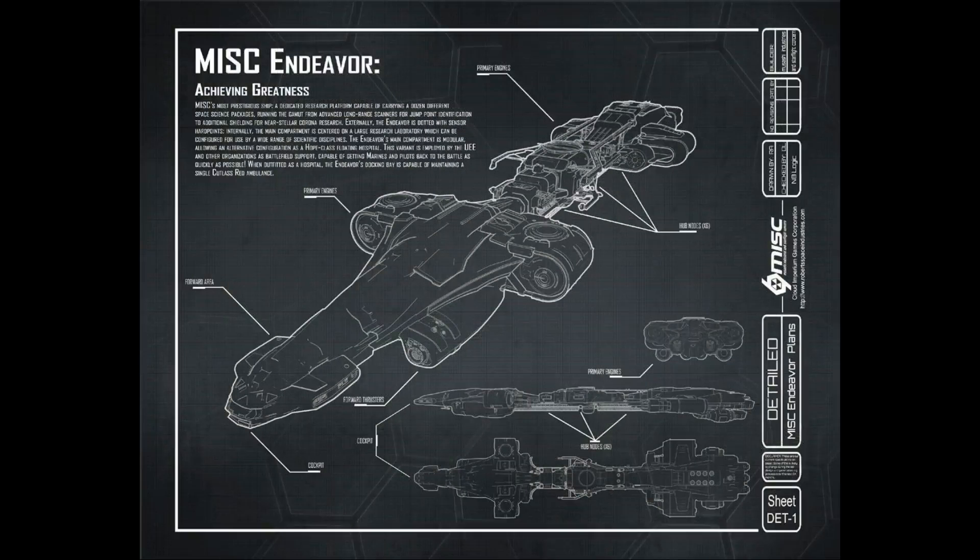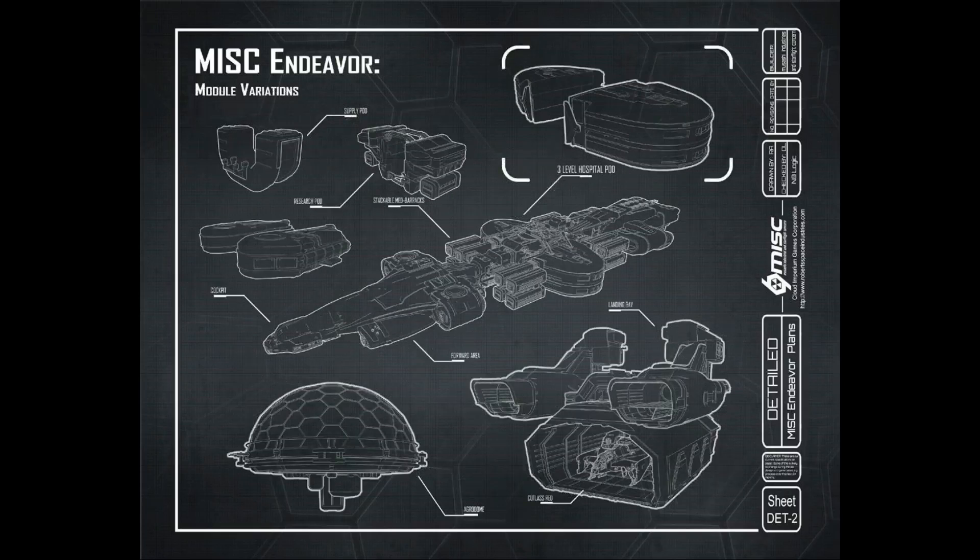The modularity of the Endeavor is what makes it such a unique option. The Workshop allows up to 6 modules attached at one time, giving us many different combinations. Most modules are size 2x1, but some have a size of 2x2. We can have up to three 2x1 modules, or one 2x2 plus one 2x1 at any given time. Depending on their size and how they operate, we can create many different combinations to perform many different tasks.